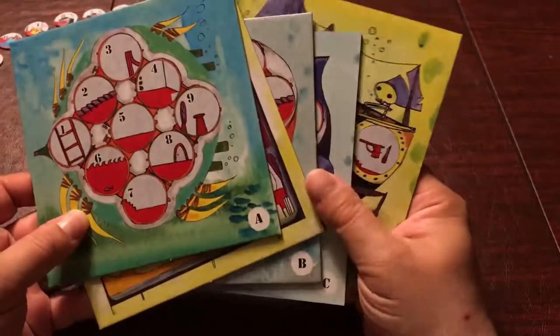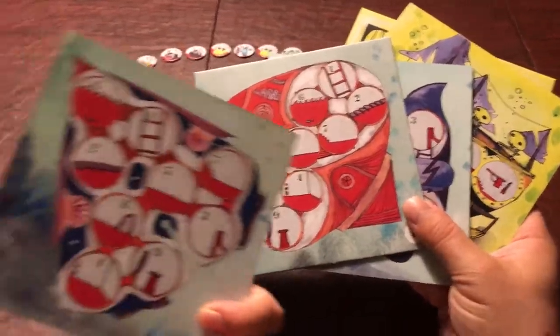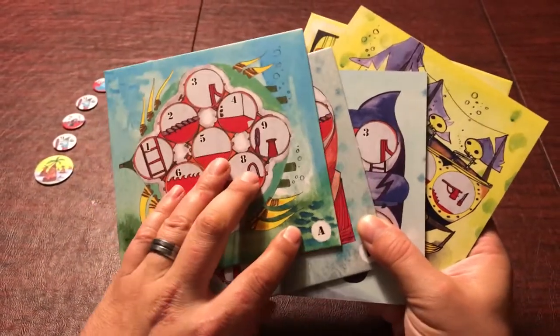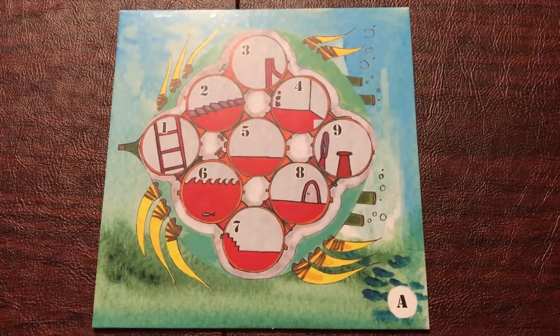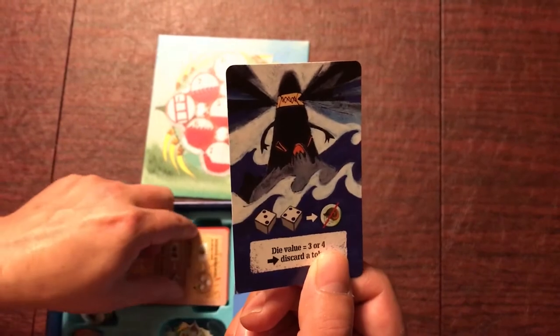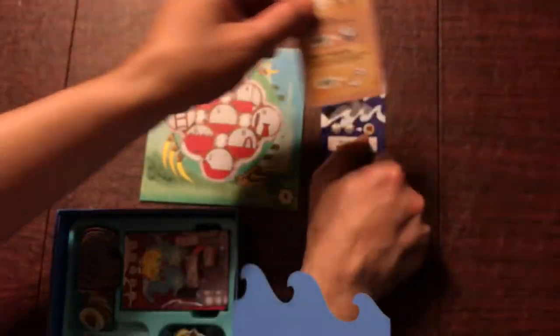Now we're going to set up our player area. The game comes with a bunch of different boards. Specifically, there are three different submarine boards that are double-sided. We are going to start with submarine number A for the base game, so place that in front of you. We're going to need two cards from the box: the Dark Tower and the Grimoire. Just put those next to your player board.